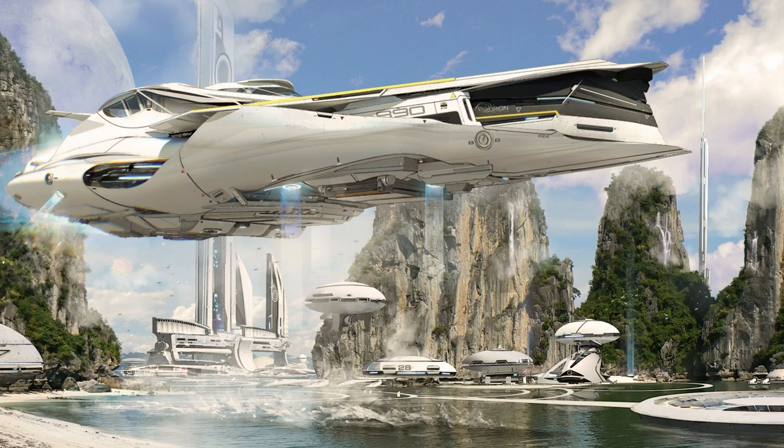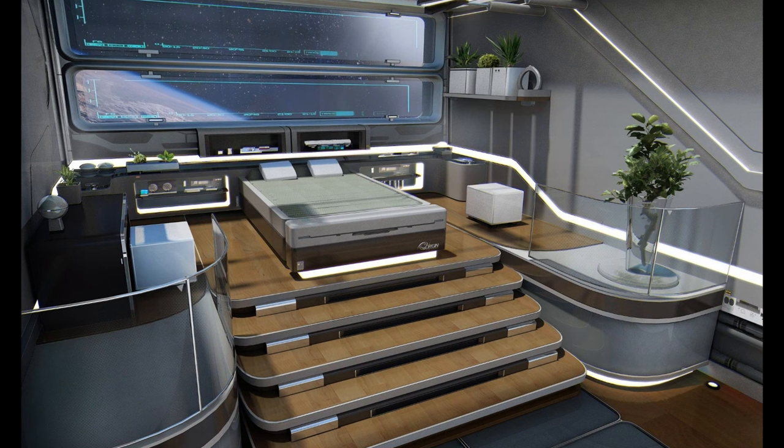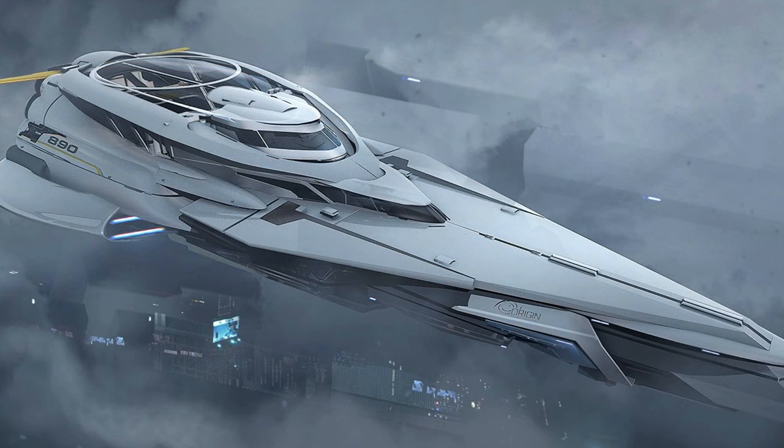These missions could be picked up at mission terminals or through the MobiGlas. Success would be measured by delivering passengers safely and on time. Players can accept transport missions from mission givers or kiosks, with clear objective markers showing where passengers need to be picked up and dropped off. Passengers could also react to the environment — getting agitated during turbulence or expressing relief upon landing — adding immersion and giving pilots more to manage during flight.